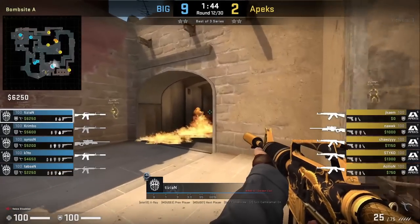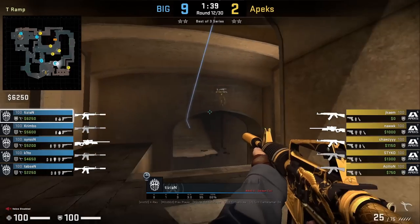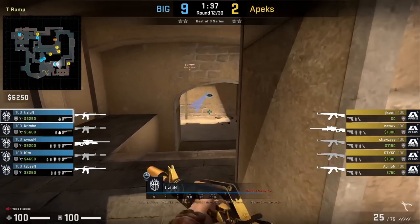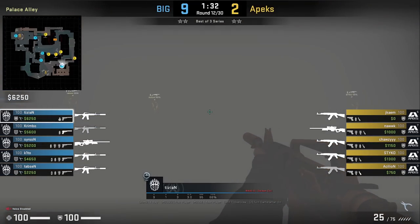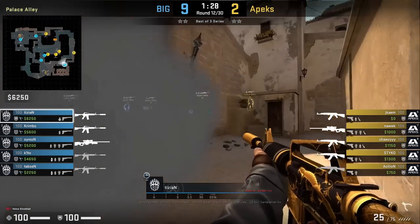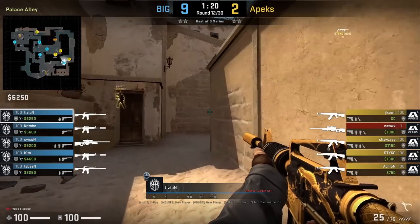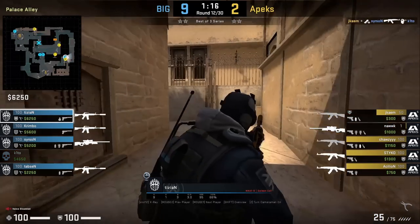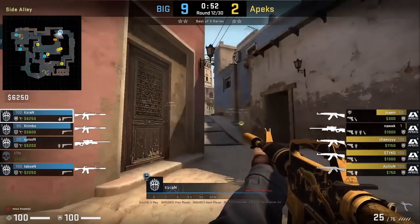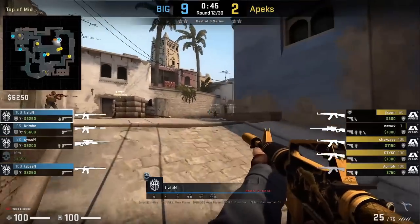After clearing ramp early, Tizian throws the deep ramp one-way smoke where he can spot T roof but sees no one. His teammates mid let him know Apex are defaulting, so Tizian makes a play and pushes the smoke knowing there are only a couple positions a default A player can be. He sees a ramp flash thrown and spots Stiko hugging the wall on the platform. Both players pass each other unknowingly, and fast-forward to Tizian flanking mid where good trigger discipline earns him a 3k.